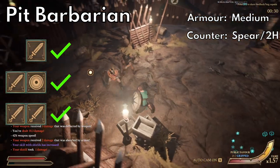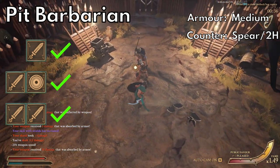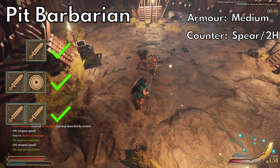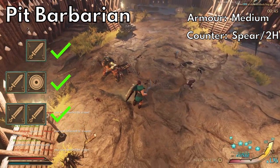Next are pit barbarians, which are pretty similar to shield breakers. These guys will probably have some armor and can have a weapon with a shield or a two-hander. They like to use the splitter chaka so don't get your shield broken. They also use the flathead staka, so if they've got one of those two-handers, hopefully their arms aren't armored and you can beat up on them.